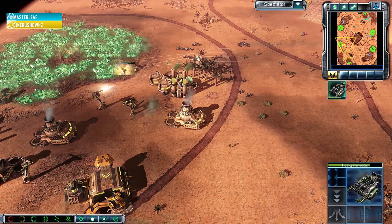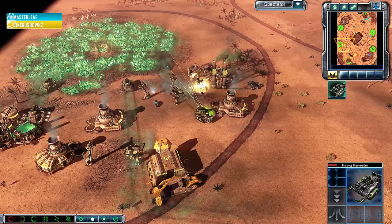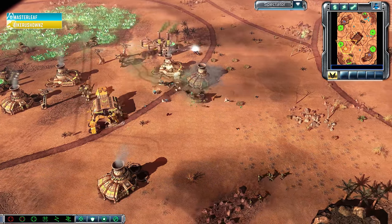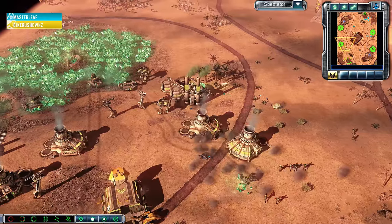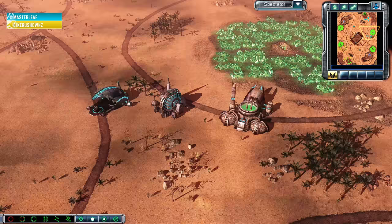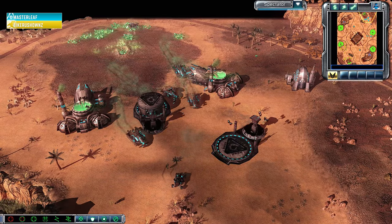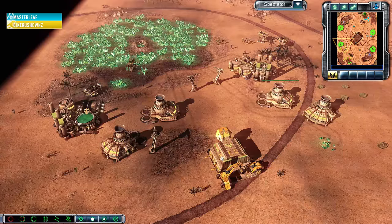MasterLeaf going to be able to grab another Harvester of Bike Rush Owls — gets a couple of shots on the rear armor — but he has to really commit for the complete kill. The Harvester jukes around to the other side of the power plant, and Bike Rush Owls a moment too late with his body-blocking power plant, but he gets every single bike and buggy and kills that attack once again. MasterLeaf: I'm not sure he's actually come out ahead in these attacks, but he has been tenacious.